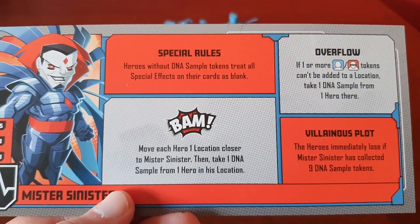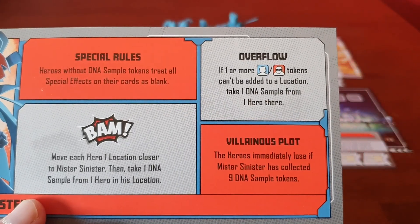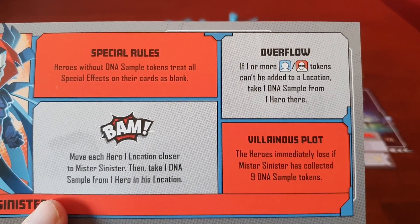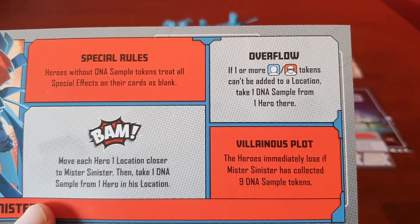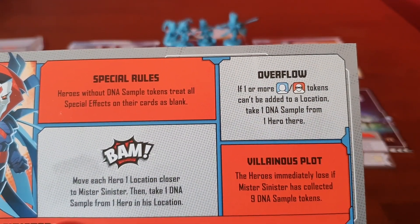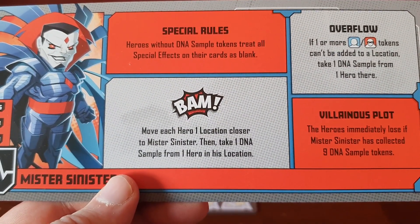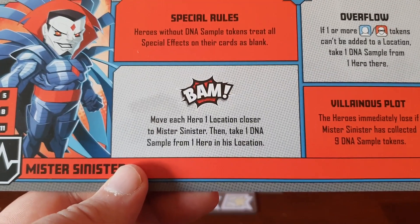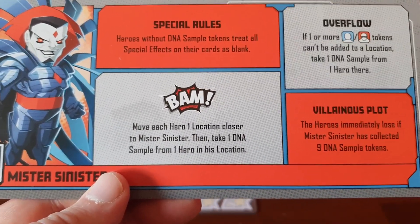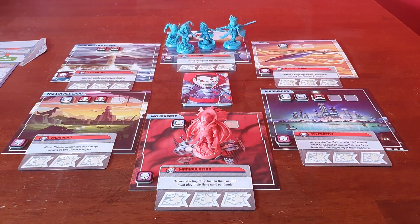He has 11 health. His special rule is heroes without DNA sample tokens treat all special effects on their cards as blank, so you need to keep those sample tokens on hand. Overflow: if one or more tokens can't be added to a location, take one DNA sample from the hero there. On a BAM, he moves each hero one location closer to Mr. Sinister, then takes one DNA sample from one hero in his location.